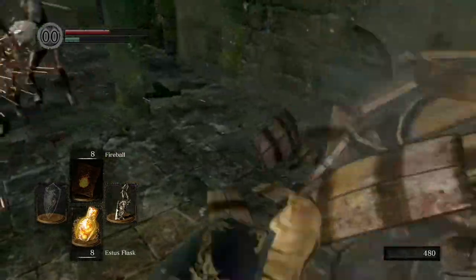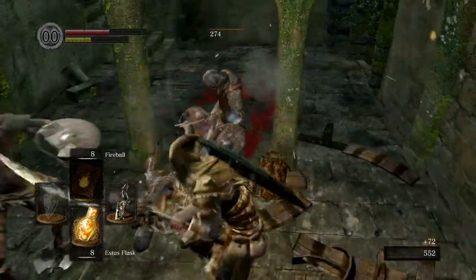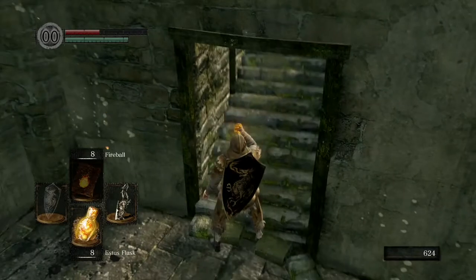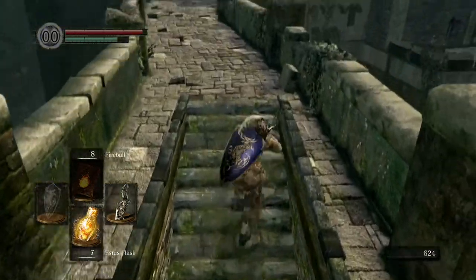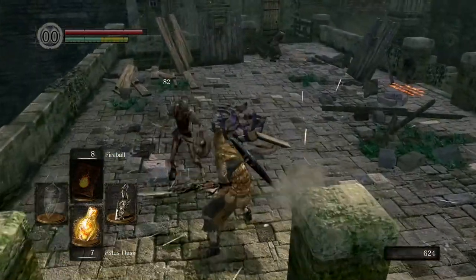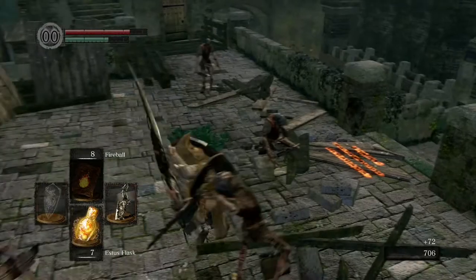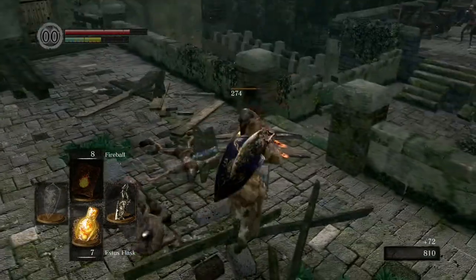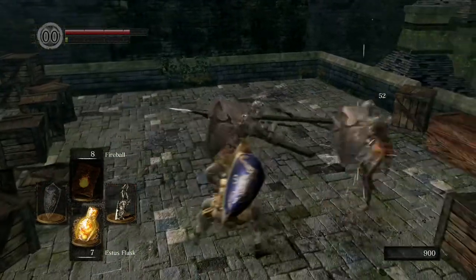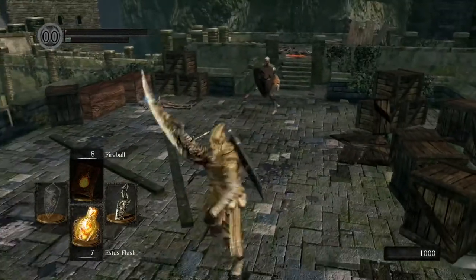If you're quick you can get up the stairs before they come at you, but if not you'll have to kill them. Remember you can use that two-handed sword as a shield. Come up here — this red dragon will swoop down and try to stomp. Kill these guys because they'll get in your way. Be careful: they'll have their shields up so you won't kill them in one hit, and hitting the shield may stun you briefly.